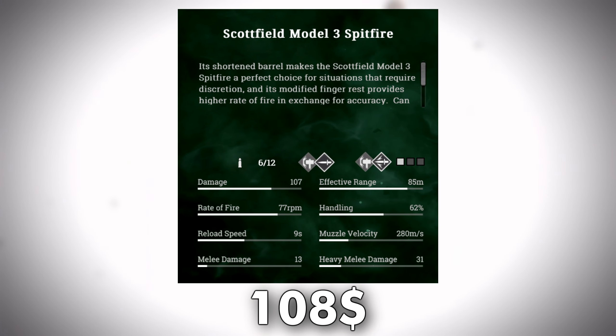The Spitfire is medium ammo's answer to the Gantt officer. It delivers great damage with an incredible fire rate, all whilst remaining on the cheaper end of the pistol range. So let's see what that $108 hunt dollars gets you.